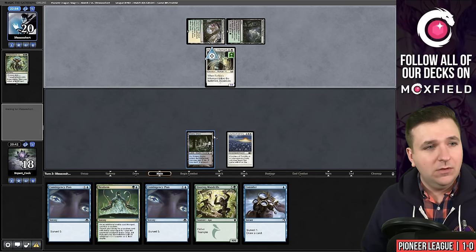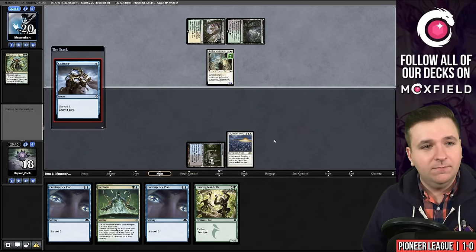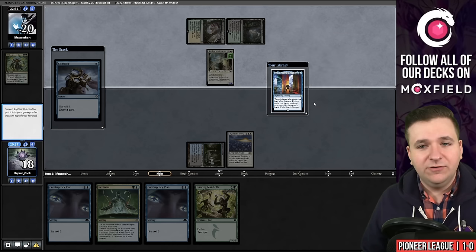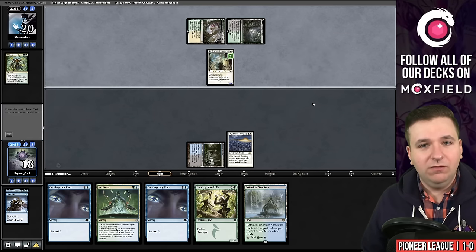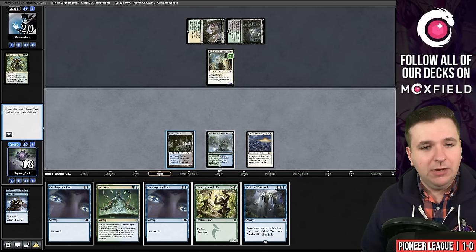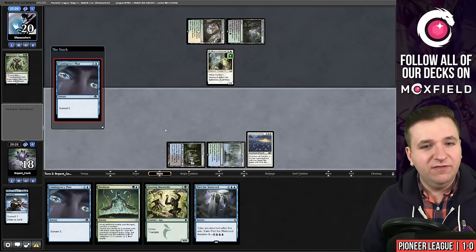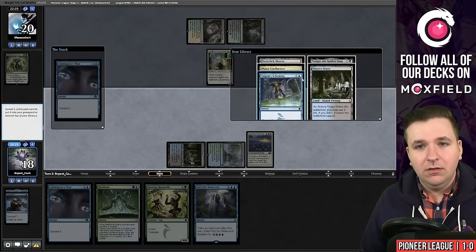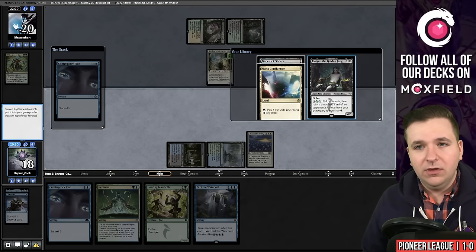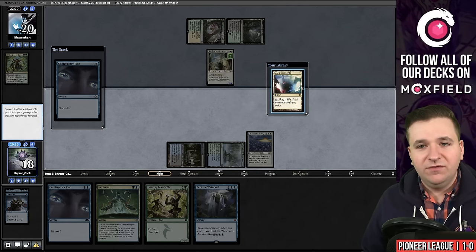Raffine's Informant. Witherbloom Command. I'm going to cast Consider. We don't need a time walk — we'll put that to the graveyard, and I found the green land. We drew another time walk, not ideal, but all I need to do now is find land number three off this, and ideally it would be a green land. Perfect — things are looking great for us here. Put the Mana Confluence on top and pass the turn.